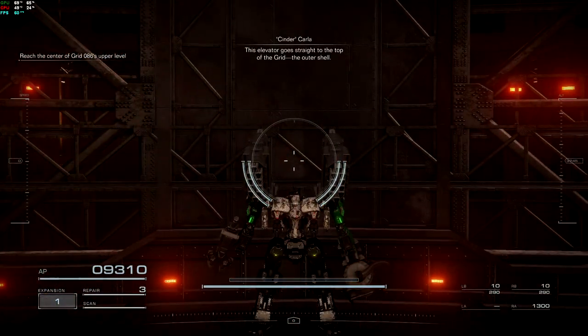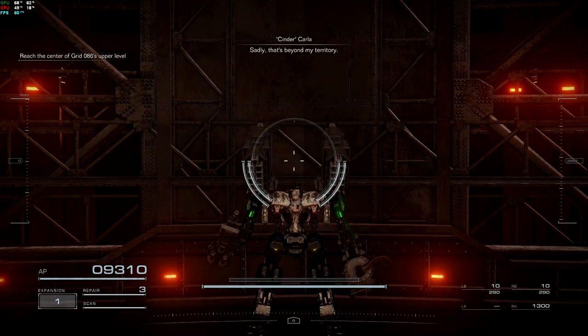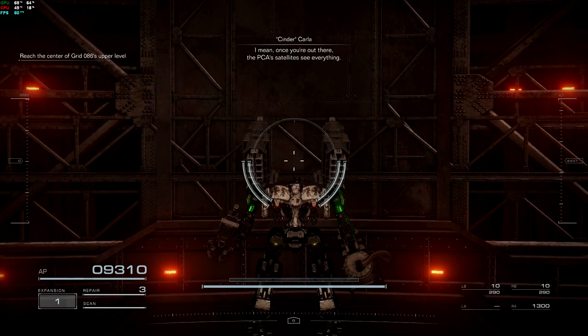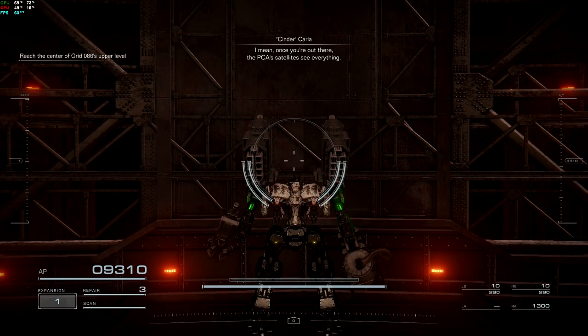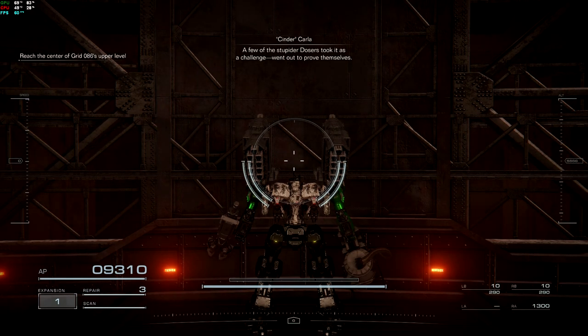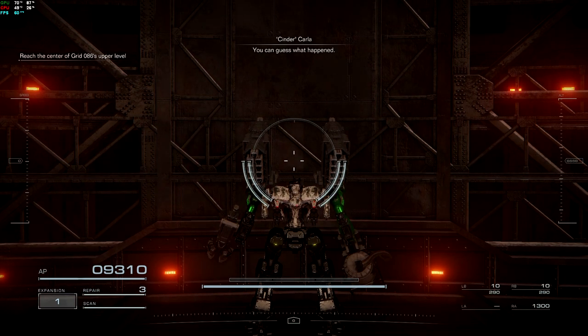This elevator goes straight to the top of the grid. The outer shell. Sadly, that's beyond my territory. I mean, once you're out there, the PCA satellites see everything. A few of the stupider dozers took it as a challenge, went out to prove themselves. You can guess what happened.